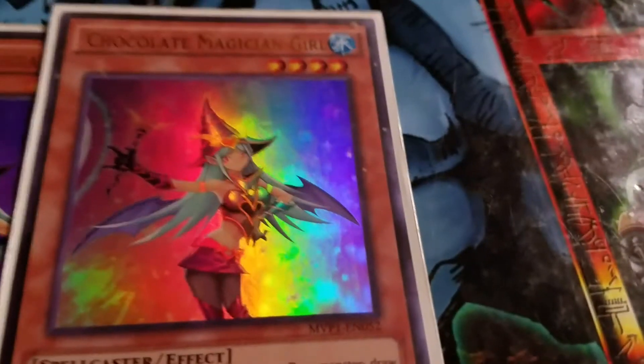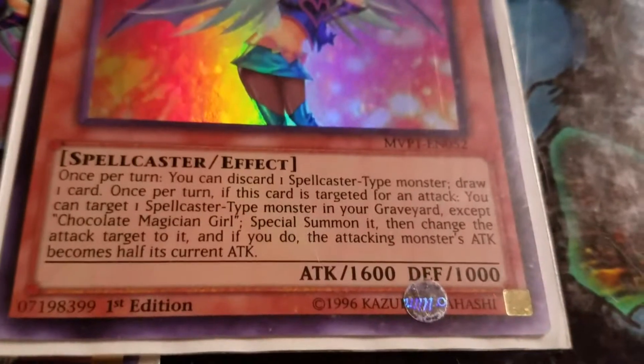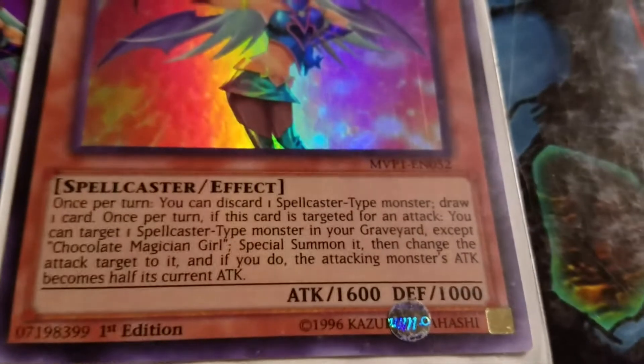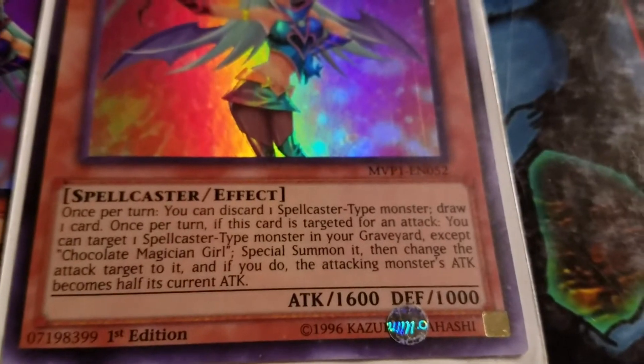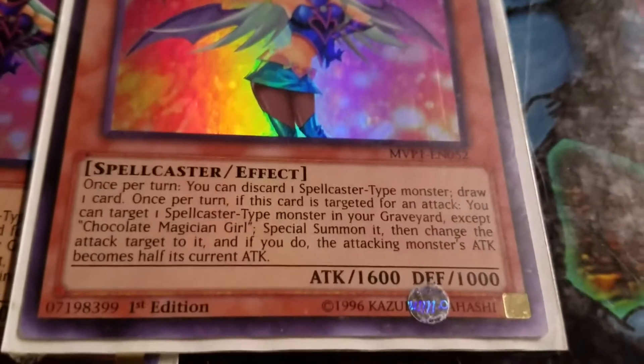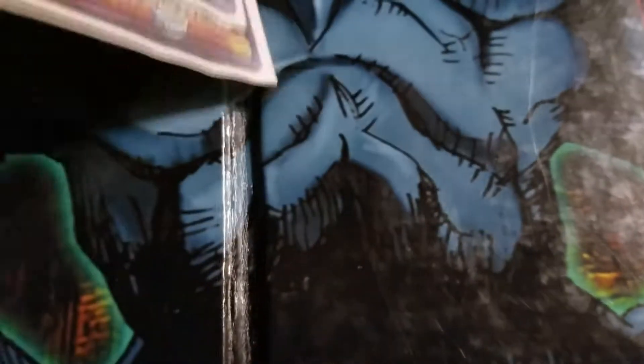I run double Chocolate for draw power, and that's all I use her for. Just send one spellcaster type monster from your hand to the grave and draw one extra card. That's all for Chocolate.